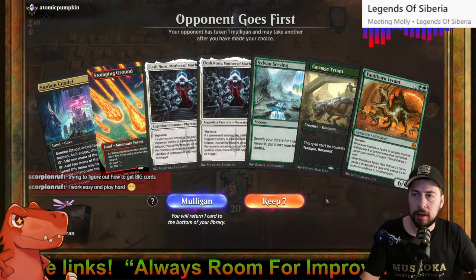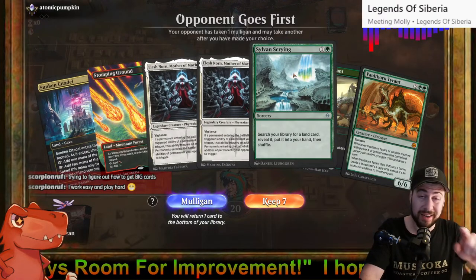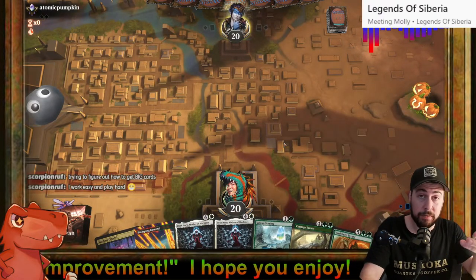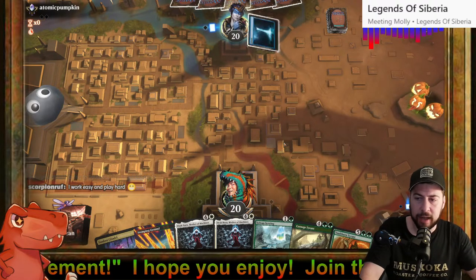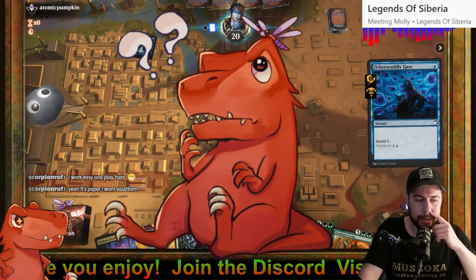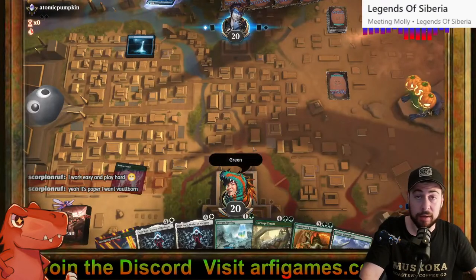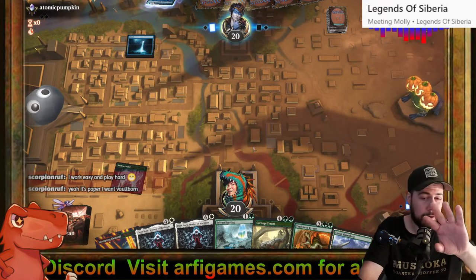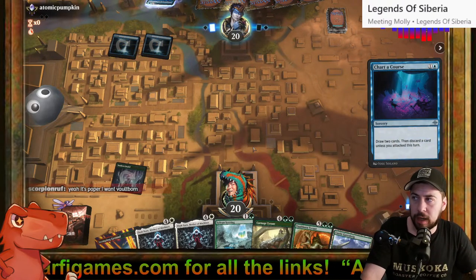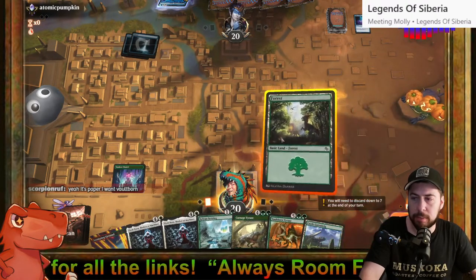This hand works for me 100%: Sunken Citadel, Stomping Ground, plus Sylvan Scrying to grab Castle Garenbrig, and two Elish Norn Mother of Machines. Could be rough without Leyline of Sanctity but we don't have to feel bad about keeping a hand without it. Otherworldly Gaze makes me think... oh! Castle Garenbrig — the opponent might be potentially dead because everything just changed completely. Hopefully they don't counter Sylvan Scrying.